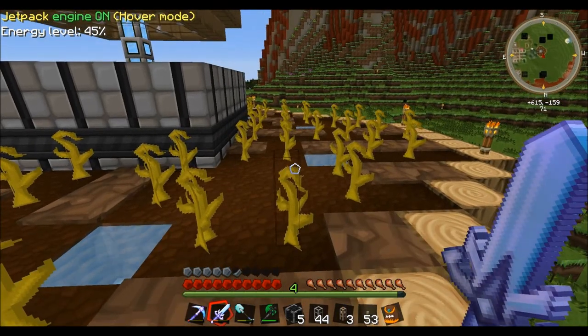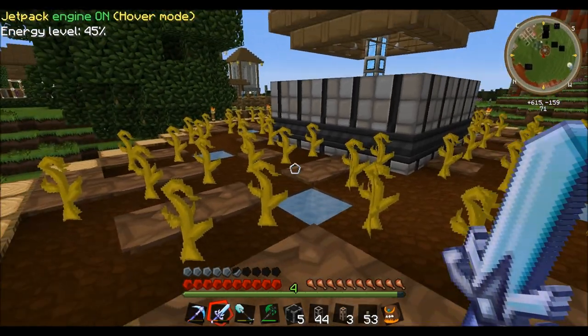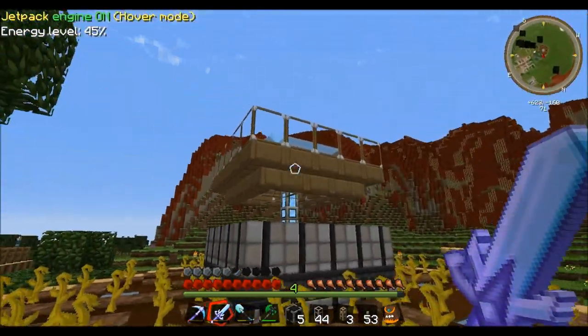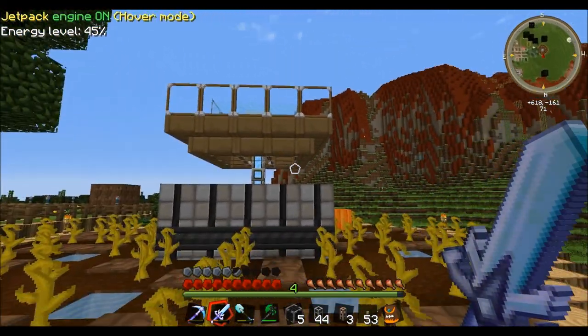Once you have the seeds planted, everything plowed and set up, just turn the farm on by powering it and, of course, putting some fertilizer in it. It will go ahead and harvest all the pumpkins for you. I did a little rain catcher thingy on the top, same as I have on the wheat farm.